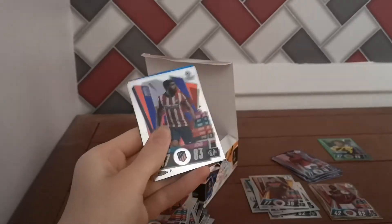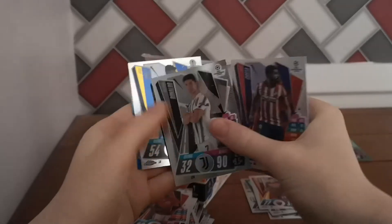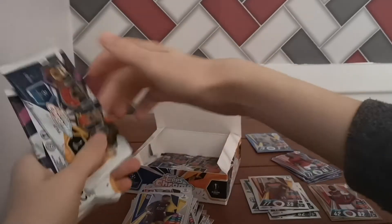We've got our first blue now — Costa, Cristiano Ronaldo base, Jose Perez, and a Kasper Schmeichel blue base. Just 150 of these. There are 6 packs left — let's get the remaining packs out.